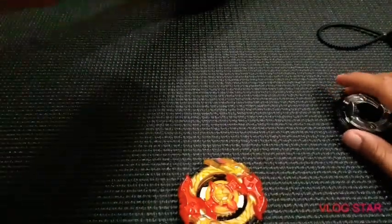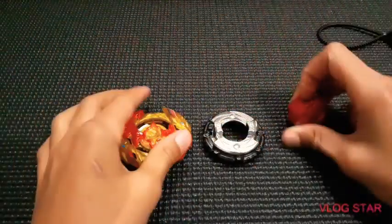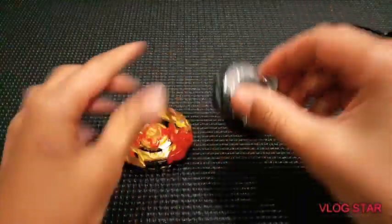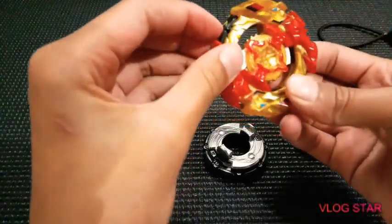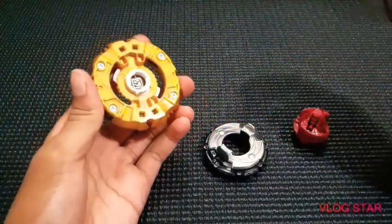Here are all the pieces — we have the Zeta driver, the wall frame, and the zero disc. And here is Turbo Spryzen, which looks very cool.